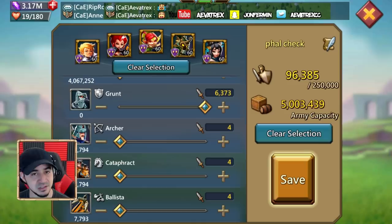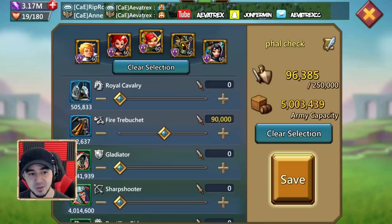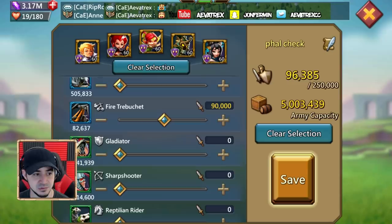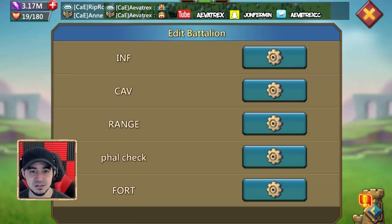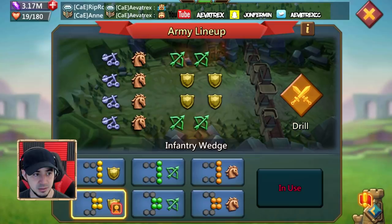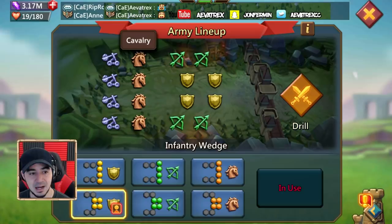My phalanx check isn't set up right because I don't have enough grunts, but that's okay — I'll make more. Essentially, you need enough grunts to make up 40% of what you're sending compared to the fire trebuchet, then send four of the others — archers, cataphracts, ballistas. When you send this march, keep in mind that your siege is going to be all the way in the back, and you must include infantry, ranged, and cavalry to keep the enemy's attacks away from your siege.